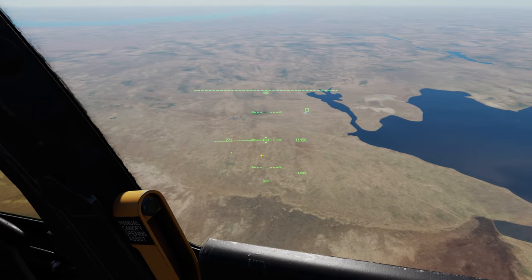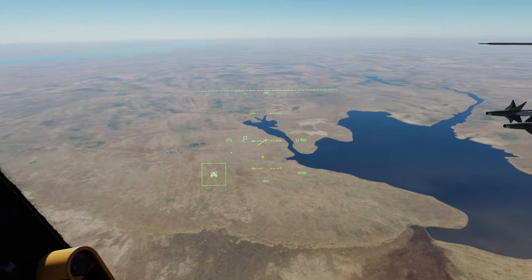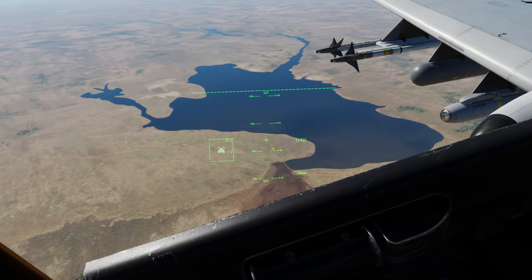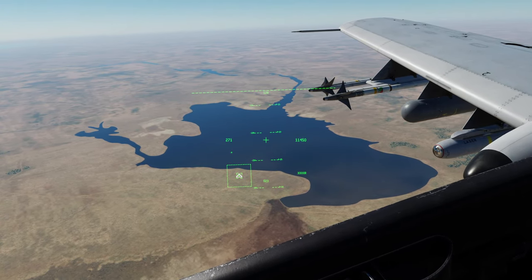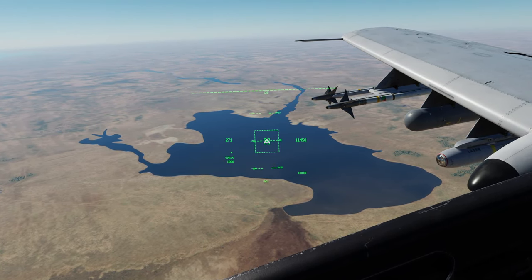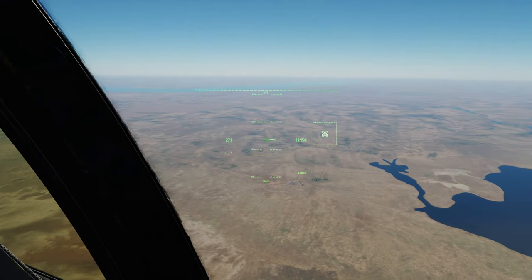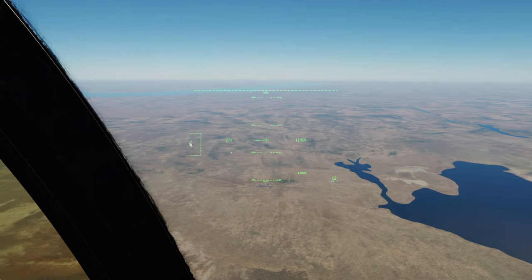Now that's another trap that will have you pulling your hair out. If you designate a point on the ground and then forget to China hat aft short to re-cage that HMCS cursor and try it, it will move it but not to the spot that you want it - and that's going to drive you crazy. So you have to press China hat aft short to re-cage it. Particularly important if you're trying to spot a SAM and you sit there thinking I can't do it - that's why.